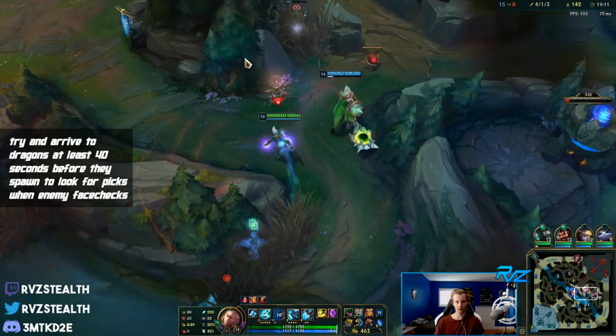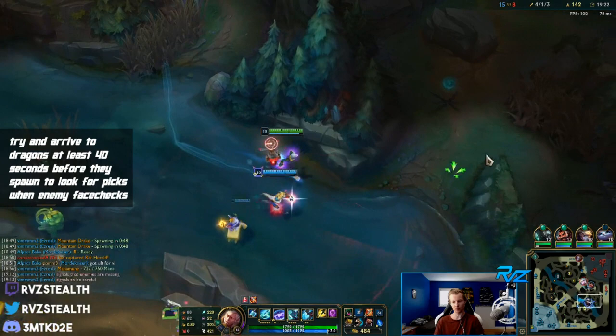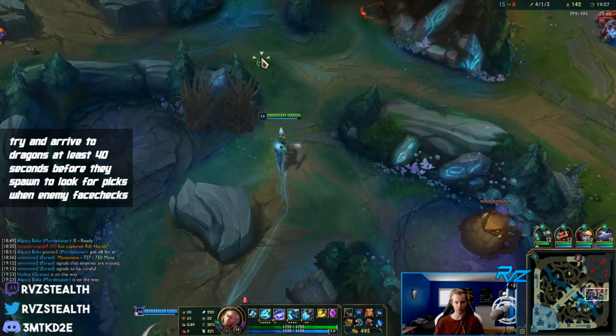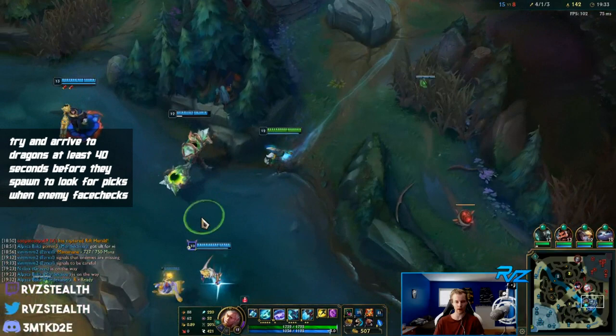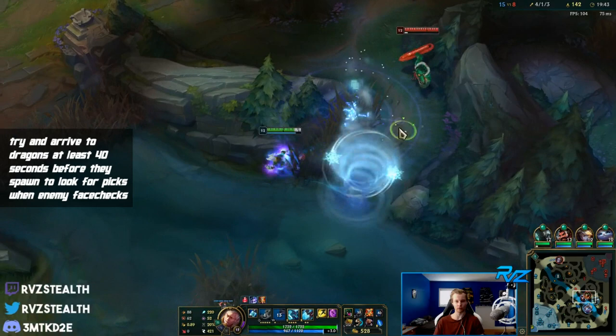If I was there just a little bit quicker, if I was sitting in that bush five seconds earlier, I would have gotten a pick on Janna. With Ekko it's so important to be at an objective before it spawns - try to be there 45 seconds early, set up vision, sweep around, and get a pick when their support is face-checking.